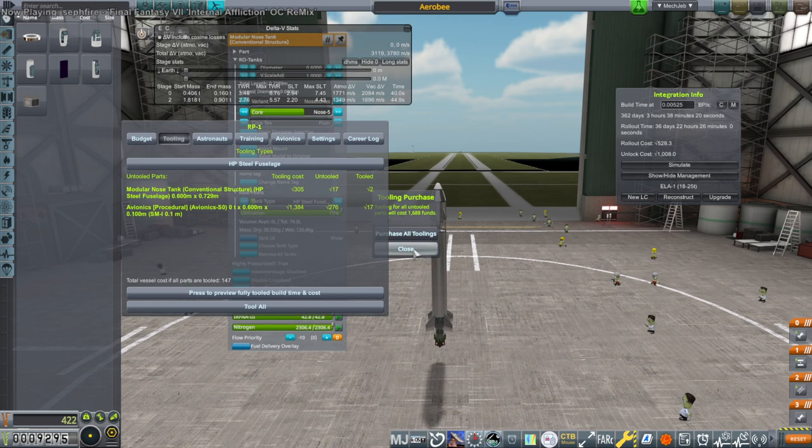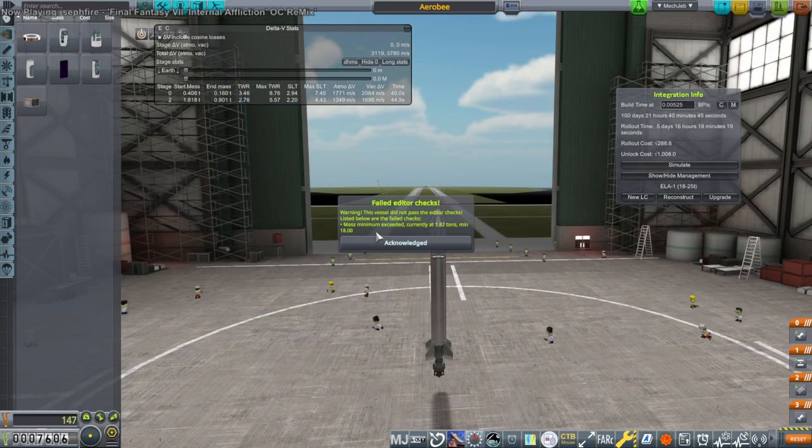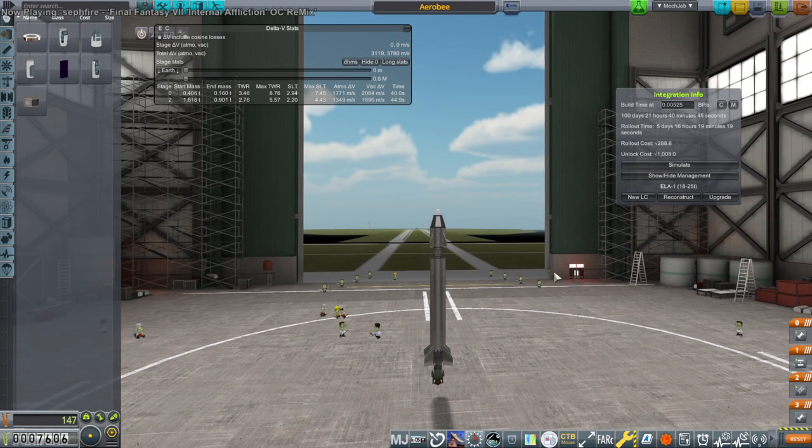Tool all. This vessel did not pass editor checks — mass minimum exceeded. Currently at 1.82 tons, minimum 18 tons. So we can't launch a small rocket on this pad.